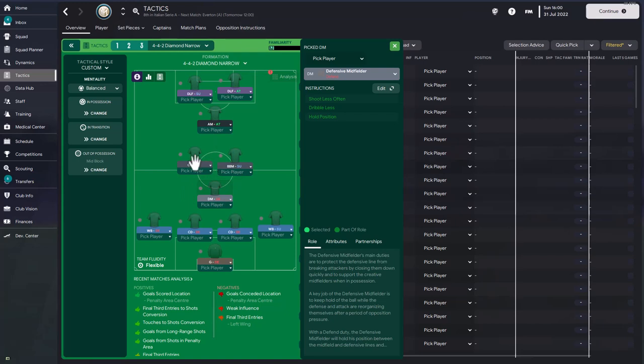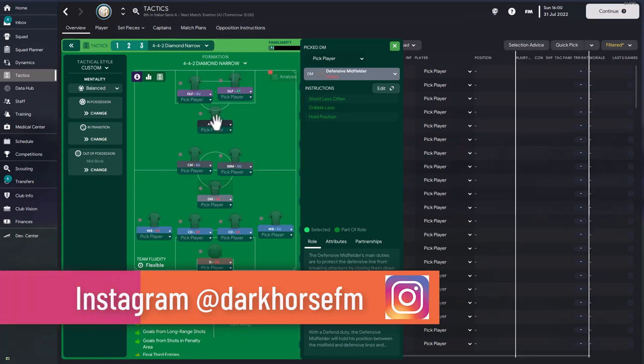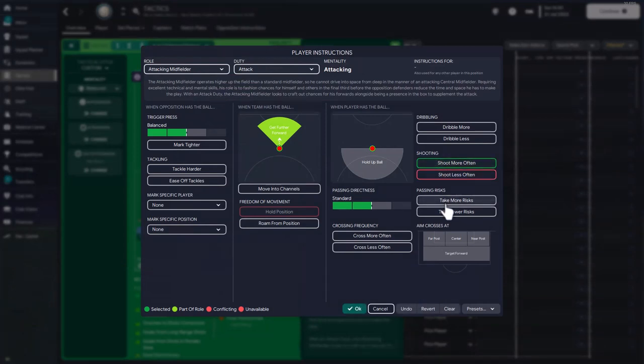Motta was also responsible for trying to close people down, but the team tactic didn't have too much closing down selected — the team was holding their shape a lot more than trying to force a turnover. Schneider, on the other hand, was doing everything in this role. Wesley Schneider was shooting a lot more, taking more risk, roaming from his position. He was everywhere and nowhere at the same time, making it difficult for defenders to mark him. He was also good at bringing the ball out of defence and running at the opposition, so the dribble more instruction was selected for him.